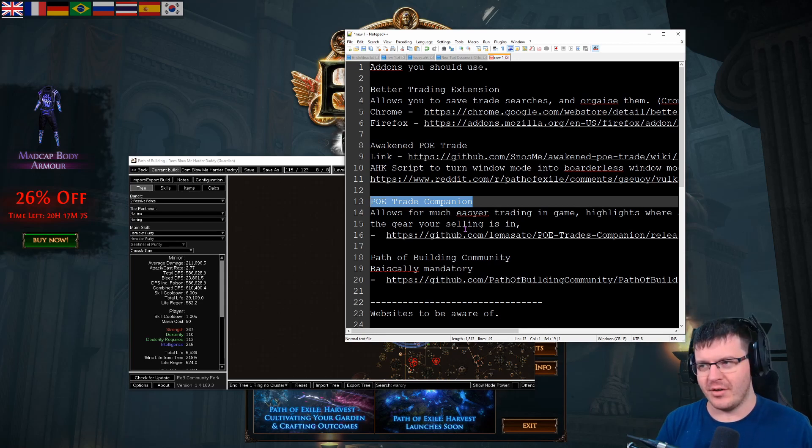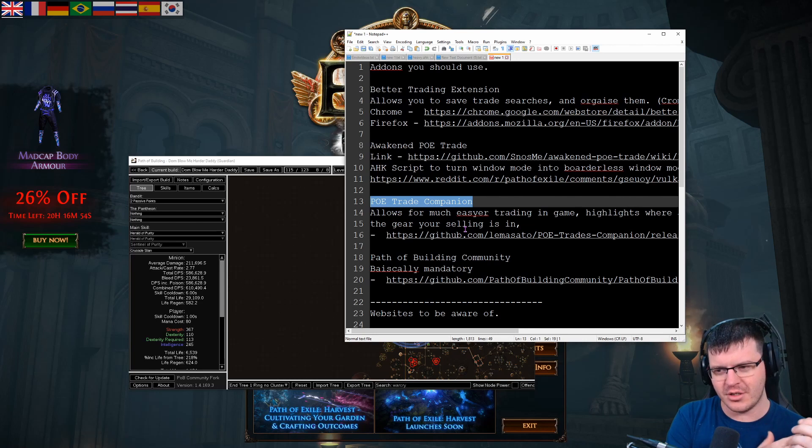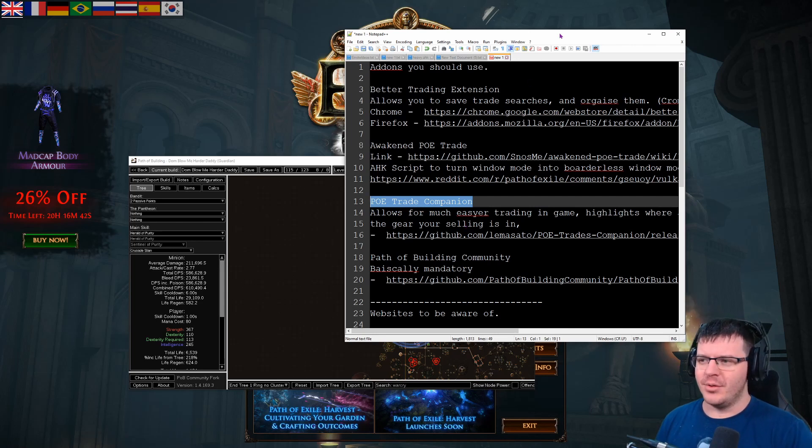These overlay tools have not been working with the Vulkan client by default. Someone from the POE community made an AutoHotkey script that turns windowed mode into borderless windowed mode — you set POE to windowed mode, run that script, it fakes it back into borderless windowed, and then you just forget it's running and you'll be able to use overlays.